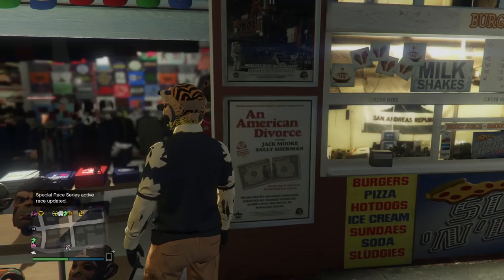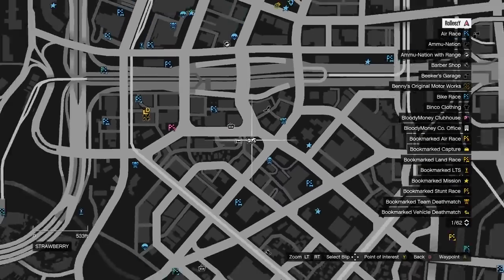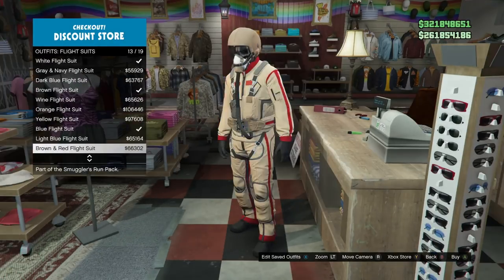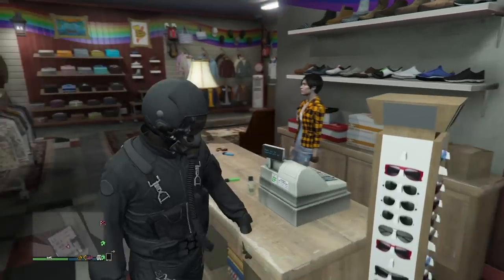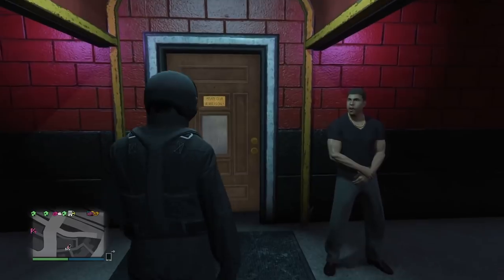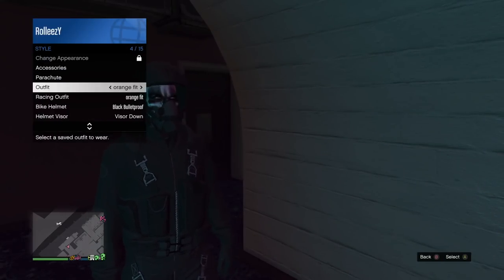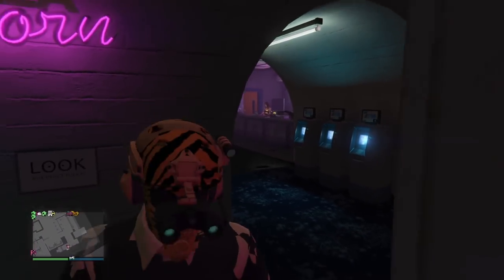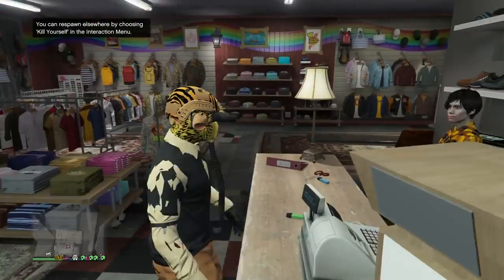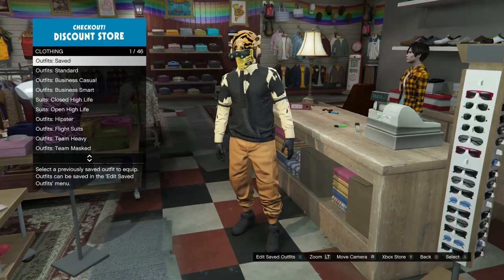We're going to do one more glitch to really make this outfit come together. Go to this clothing store right here — it's right next to the strip club, nice and easy to get to. Go to the outfit section and put on one of these flight suits — any one with a black hose on it. See that black flight suit hose? That's what we're glitching onto our outfit. Ride a bike or run over to the strip club, simply walk in, and you'll notice the flight suit hose is gone — it's all glitched out. Open up Style, select the outfit we're working on, close the interaction menu, and walk out of the strip club. The flight hose is now glitched on successfully. Run or bike back to the clothing store, press right on the d-pad, and save this about three or four times — it doesn't always stick, so saving a few times guarantees it.